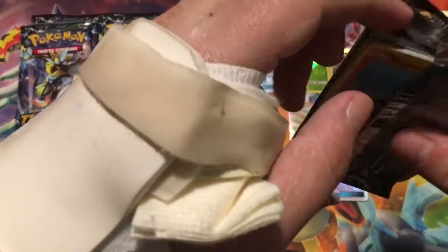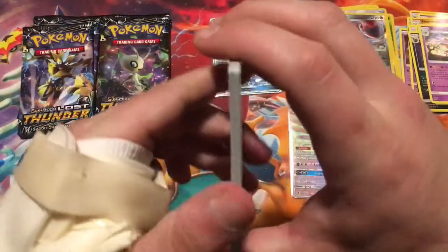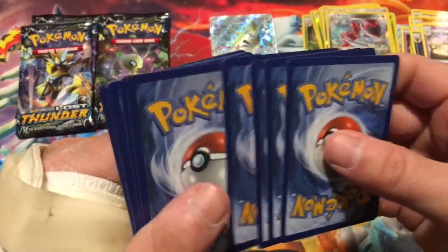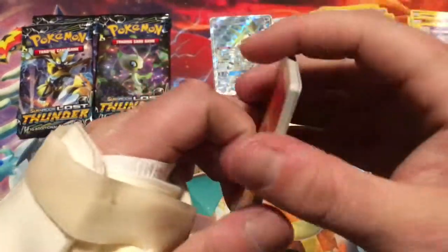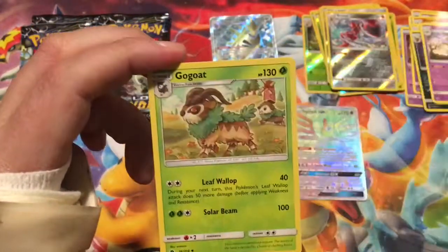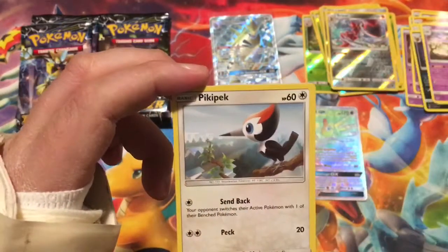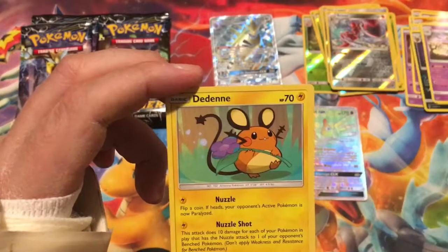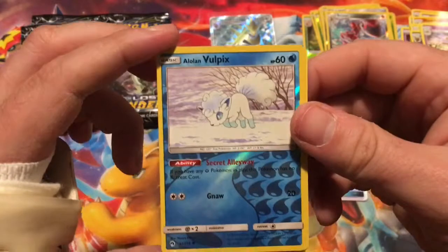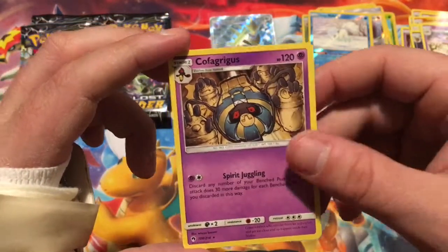We still have more packs, so plenty of opportunity to get something else. I know I'm very greedy — I pulled one and now I want more. Got a Fire Energy, Counter Gain, Gogoat, Moo Moo Milk, Slugma, Pikipek, Bruxish, Diancie, Cyndaquil, Alolan Vulpix for the reverse, and the rare is a non-holographic Cofagrigus.